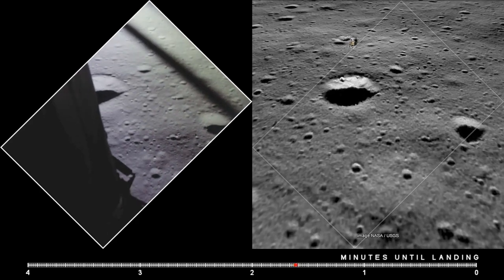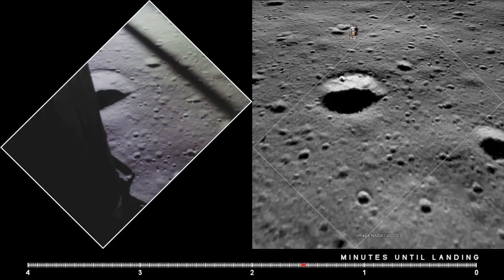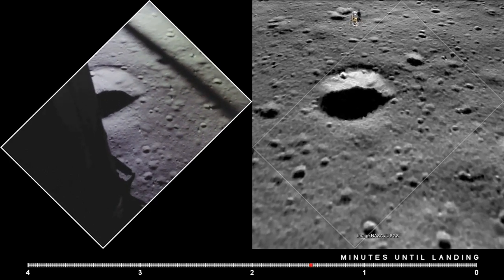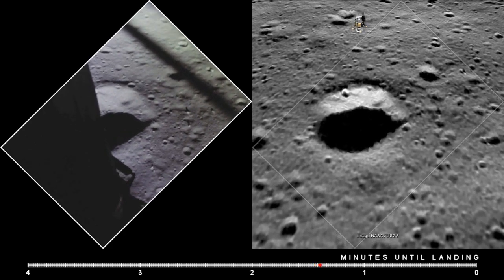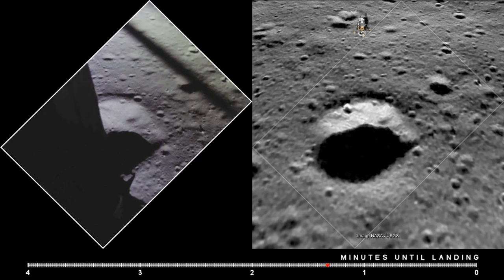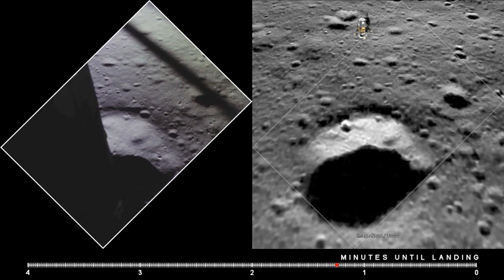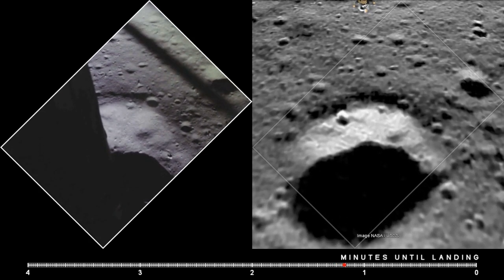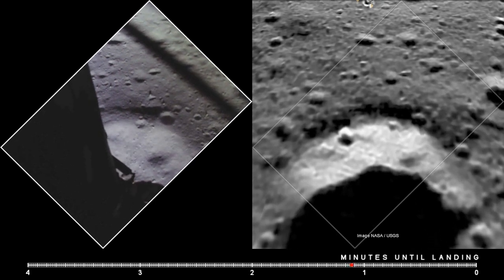That's a shadow out there. 50 down at 2 and a half. 19 forward. Altitude, velocity, light. 3 and a half down, 220 feet. 13 forward. 11 forward. Coming down nicely. 200 feet, 4 and a half down. 5 and a half down. 5 and a half down. 9 forward.